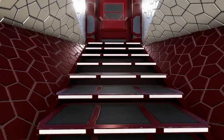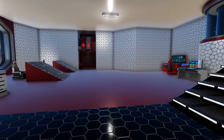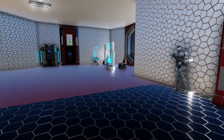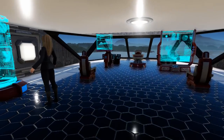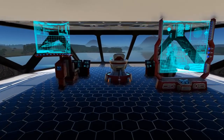Continuing up the stairs, we go through the door into the lower bridge area where on one side we have another medic station and on the other side another O2 station. Continuing up the stairs into the main bridge area, you'll see a couple of crew members helping manage everything, some nice display screens, and pilot seats at the front.